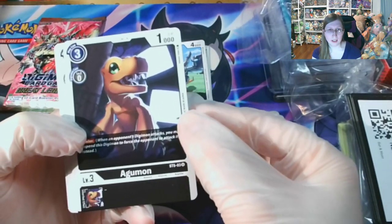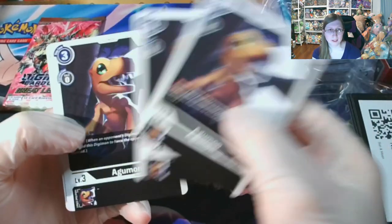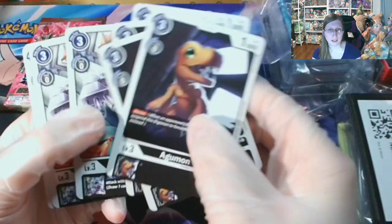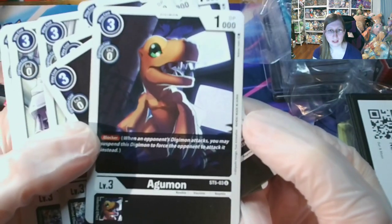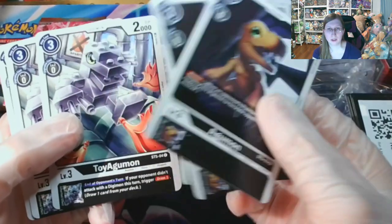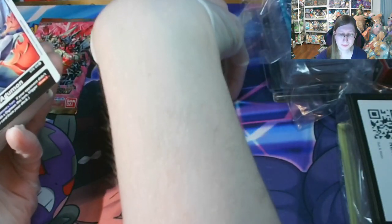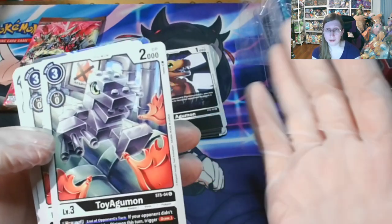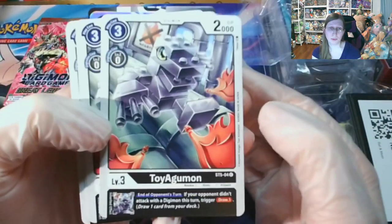Here's Agumon — you get four of these. I'll try to get a little closer so you can see it. It is a blocker, so like with Duel Masters they have blockers, and only blockers can block your life points or whatever.